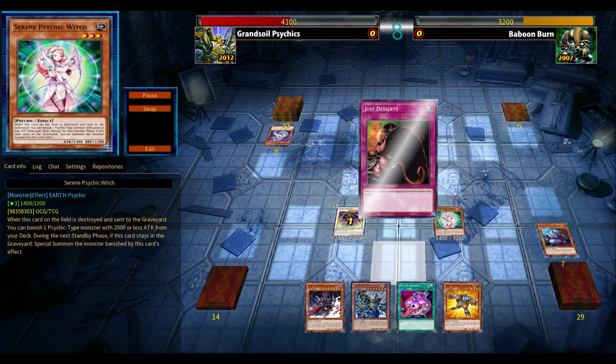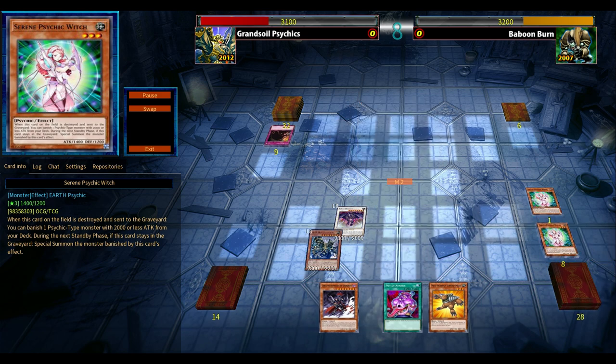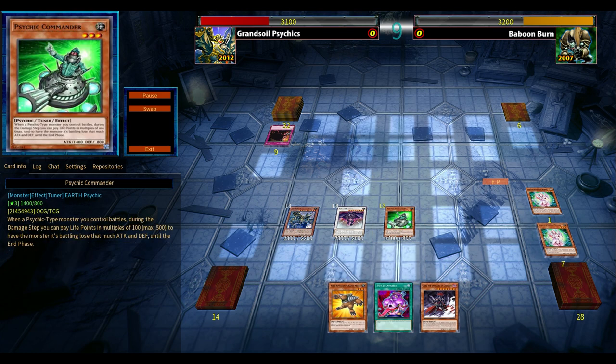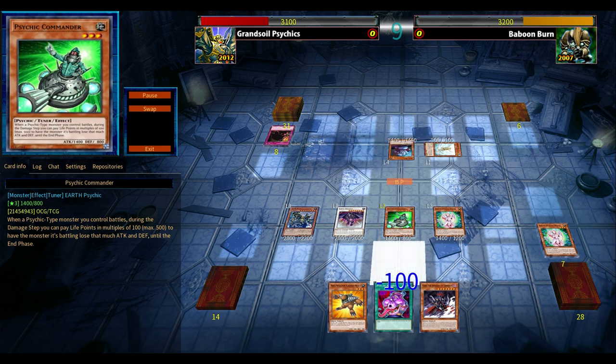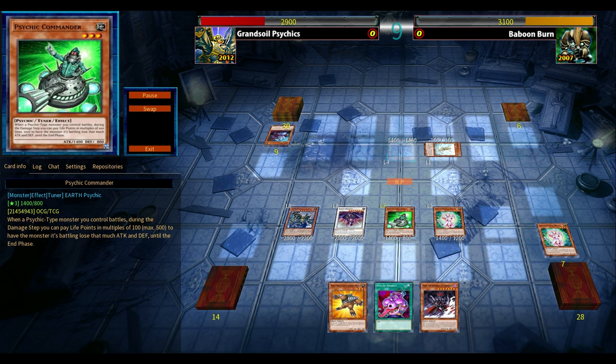The Psychic Witch is very similar to Giant Rabbit — she triggers when destroyed, say by Scrap Dragon, and then during the next standby phase you can special summon the monster banished by her effect. Some combos involve Jumper, which has a built-in Creature Swap and is also a tuner, opening up possible Naturia Beast or Barkion plays.